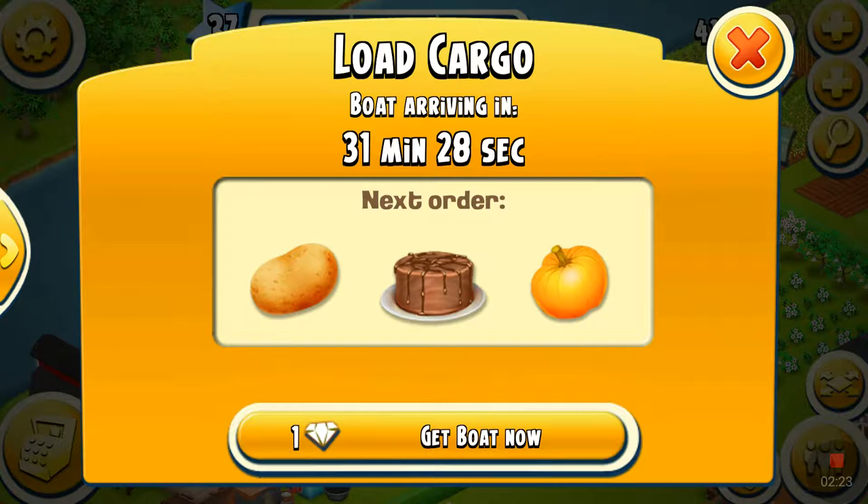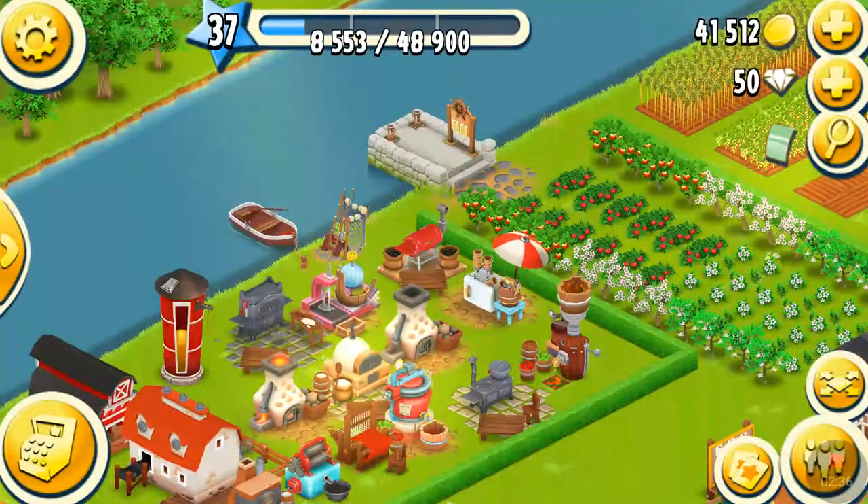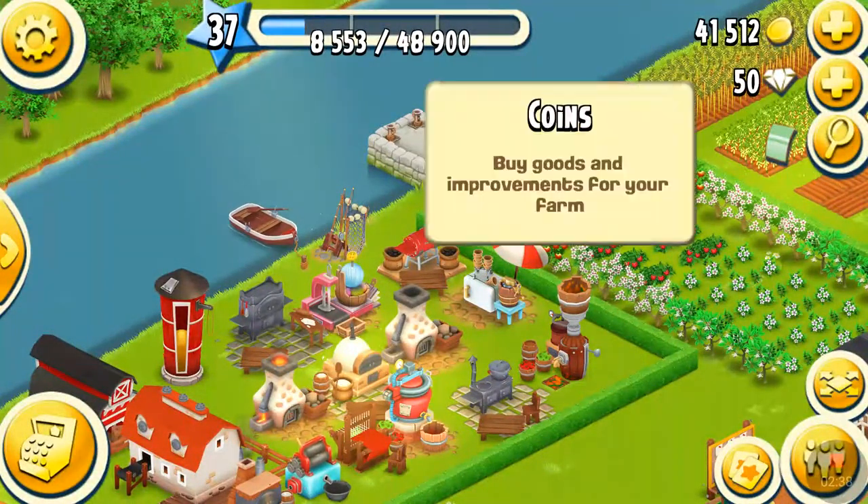This is where you do the cargo boat. You load the things that say 'next order' — so pumpkin, chocolate coat, and potatoes. I'll get them and load them into the crate, and I'll get experience points and money.